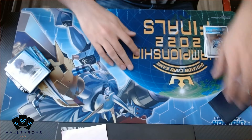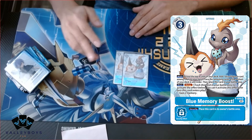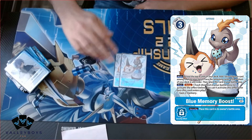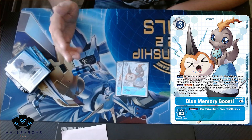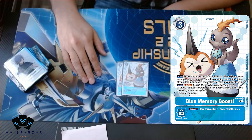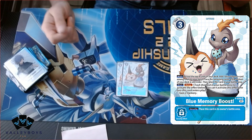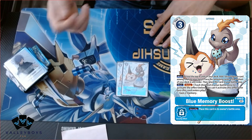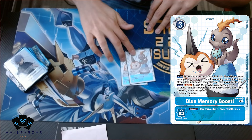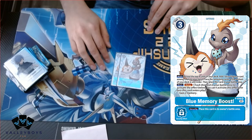For options, I was running two Blue Memory Boost — gaining two memory later on to go into hybrid for game. It came up quite a bit, and it was actually in my security a lot of the time. I played it when I needed to search for a Gabubon or had a Louis in hand with tamer set-up ready so I could promote and gain memory, then go into Gabubon that turn. Definitely keep this at two. You don't need Trainings in this deck — the memory gain is way better.